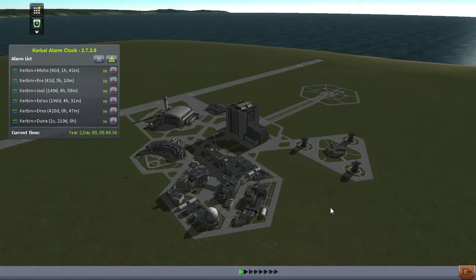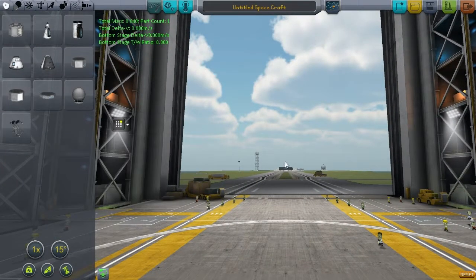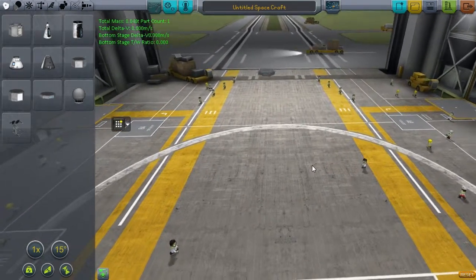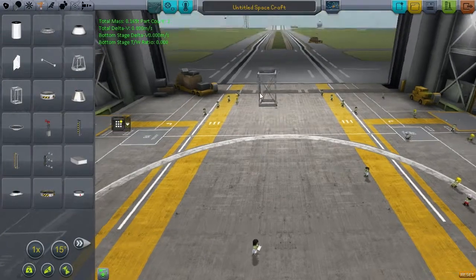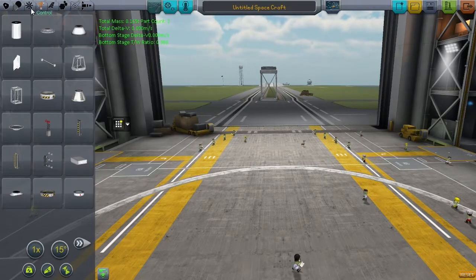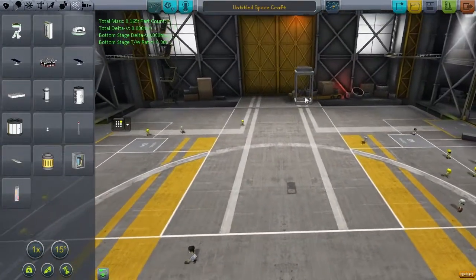Welcome back to Kerbal Space Program. After last episode's success, alarm clocks are set and we have over a year to wait for our next Juno transfer. That means it's time to think about our next target: Moho. We're going to build a small Moho probe - a robot rather than crewed mission, because it's a long-ranging mission and getting Kerbals back from that far out is uncertain.